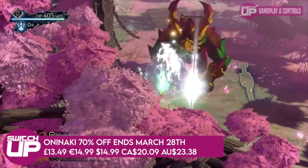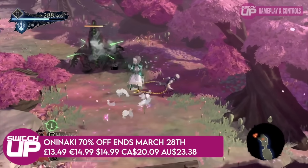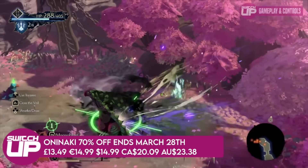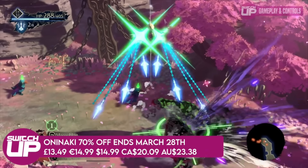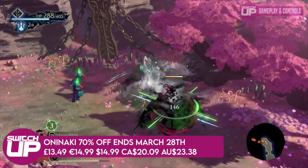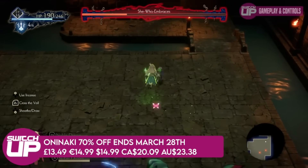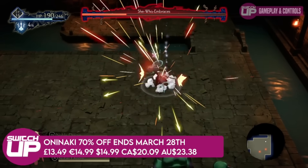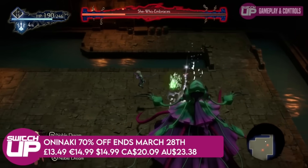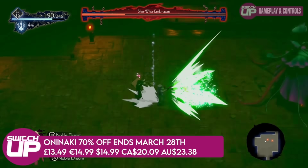Next we have Oninaki, which is from Square Enix and is the third in their trilogy of games. It's funny because I played the first — I Am Setsuna — and then the second one was Lost Sphear, and then the third is Oninaki. It's an interesting premise because these RPGs are quite macabre. You're trying to help people pass over from death, and sometimes people haven't died well.